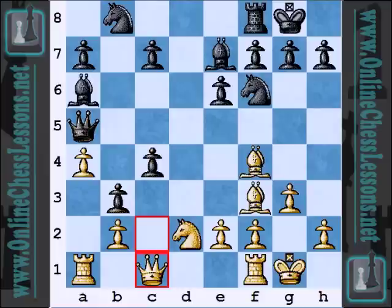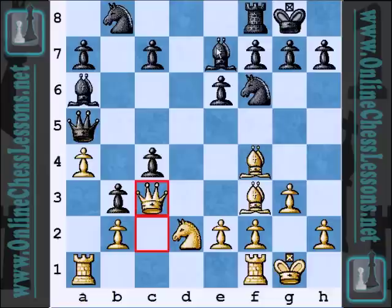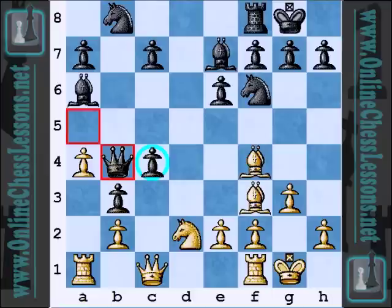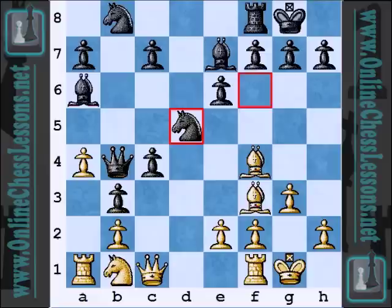Now Qc1. If Nxc4, it looks like tactically he gets out of it, but after Qb4 he's just going to be dropping that knight. You don't want to play Qc3 either — for example, Bb4, and now all of a sudden protecting that passed pawn. So Qc1, and now Qb4 — just holding onto that pawn. And Nb1 — not a good sign for Shankland that he has to retreat that knight. The pawn on a4 is now very weak, and it's becoming increasingly difficult to attack the pawn on c4.